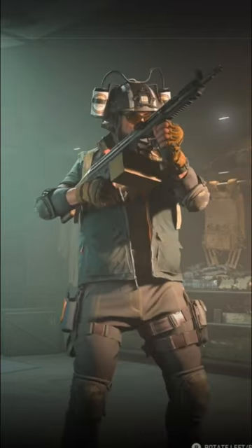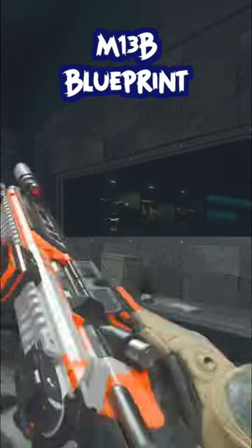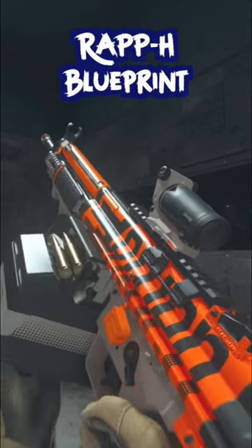You get an Operator skin for Zero called the Hunter. You get a blueprint for the M13B Assault Rifle called Six Pack. You get a blueprint for the Wrap HLMG called Tailgater.